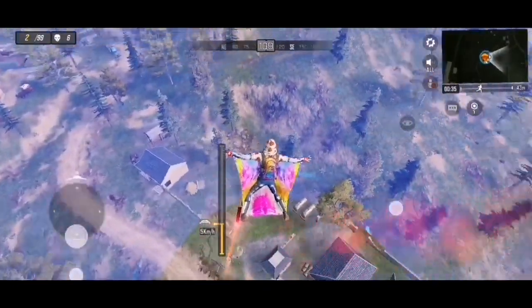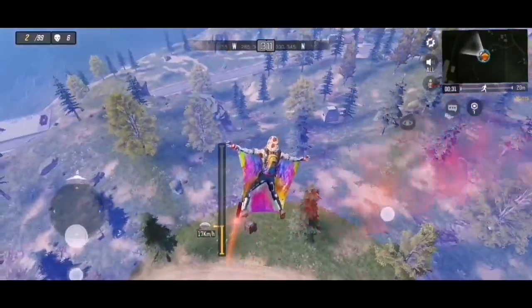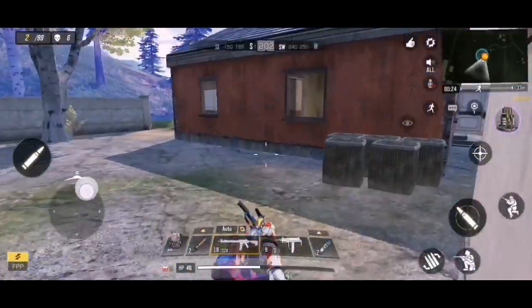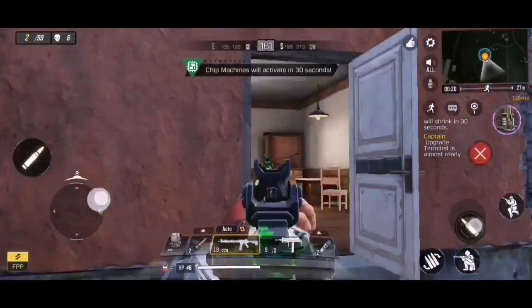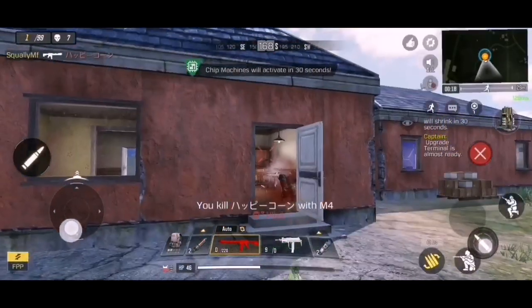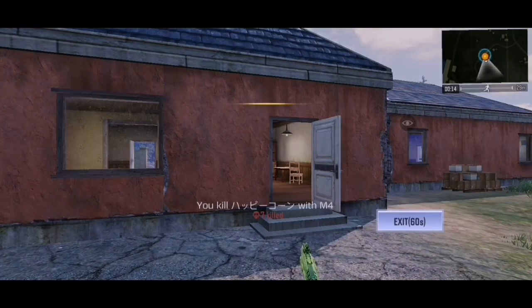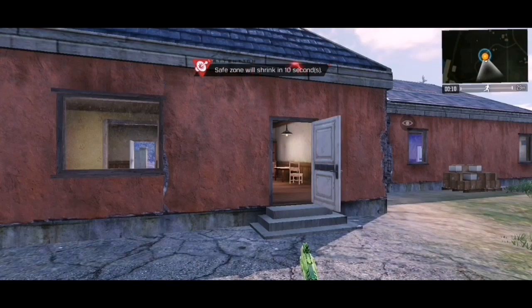Now I'm just going to head down quickly and get our win. We're going to land right here — he's obviously right in that building over there. There he is. And there we go, our first victory! Very easy stuff guys. I hope you enjoyed this — if you did, smash the like and subscribe to the channel. Squally out, have a kick-ass day, cheers!